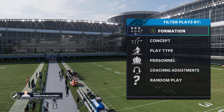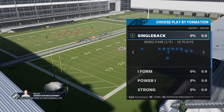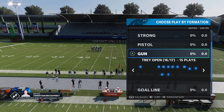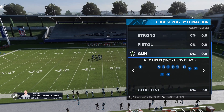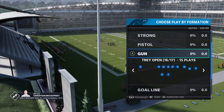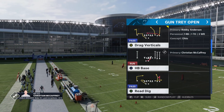Today we're gonna go over a few cover two beaters at the request of Mr. Rodney. I'm gonna give y'all one formation and we're gonna go over like four cover two beaters, then I'll have part two at a different time. We're going over Trail Open in the Baltimore Ravens playbook. The first play we're gonna go over is Z Under.